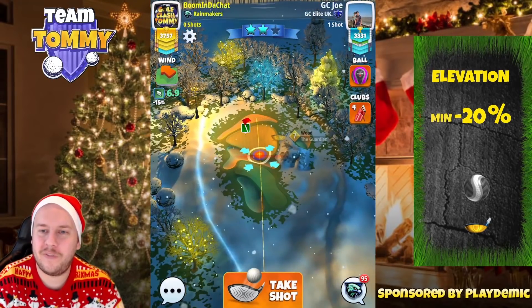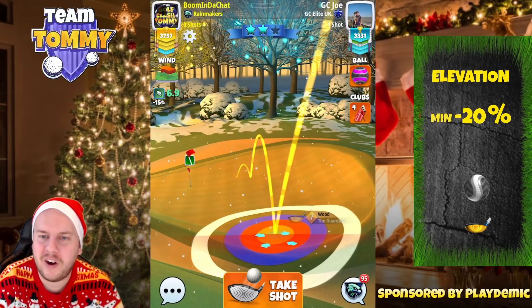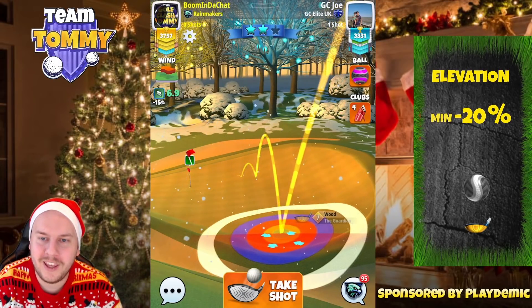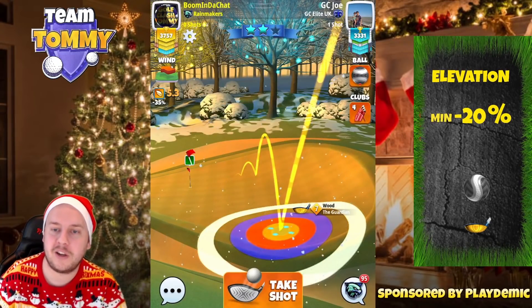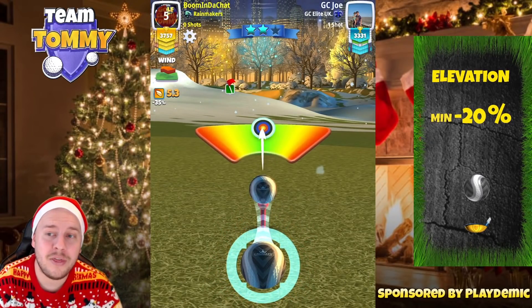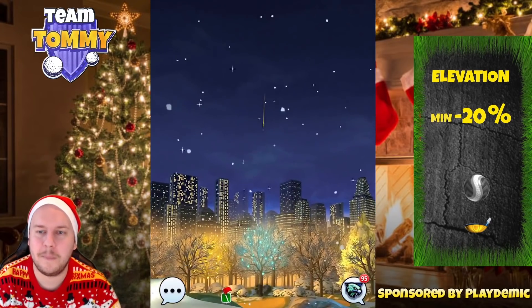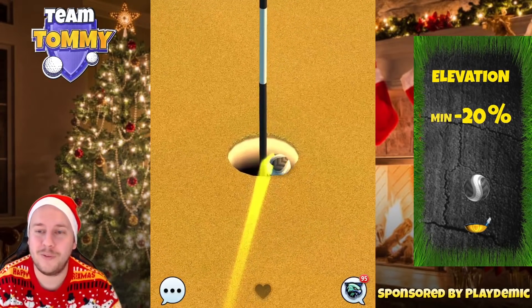For hole number seven, the final par three: I start in minimum distance with the Guardian and use max backspin. I count seven and a half green squares to the right of the pin, positioning above that particular green square. Once that's found, switch to a Kingmaker ball — you don't have to start with a power five ball if you don't want to. Adjustment: minimum distance with a 20% under-adjustment. That's not the true elevation but it works extremely well for this shot — minimum distance, minus 20%, power three ball settings. It bounces and rolls right at the pin for a beautiful hole in one on hole number seven.